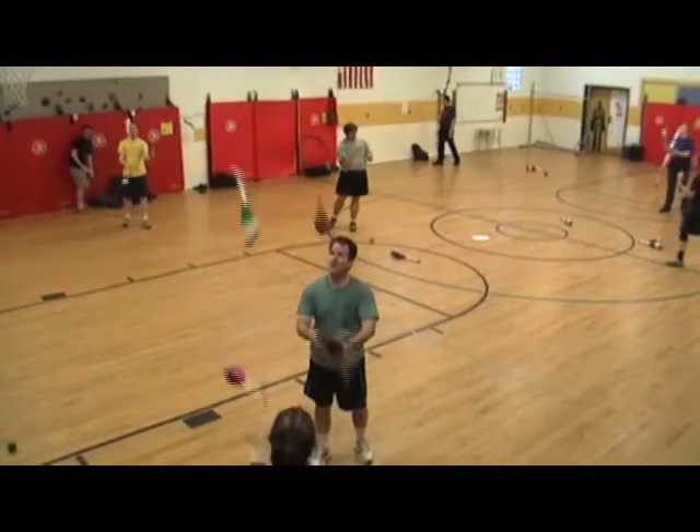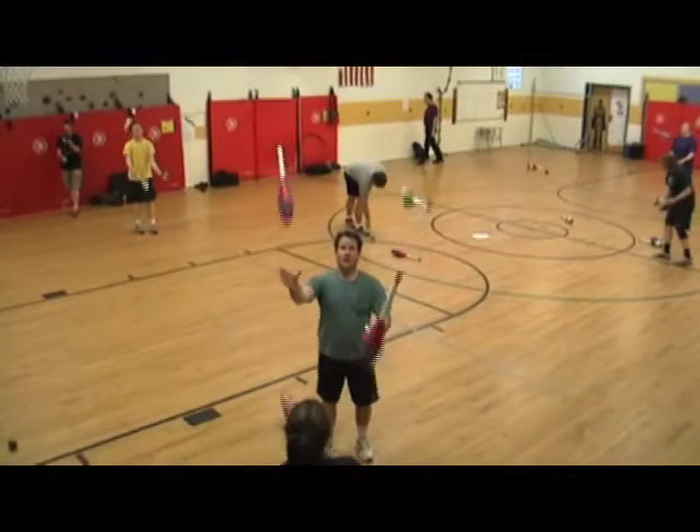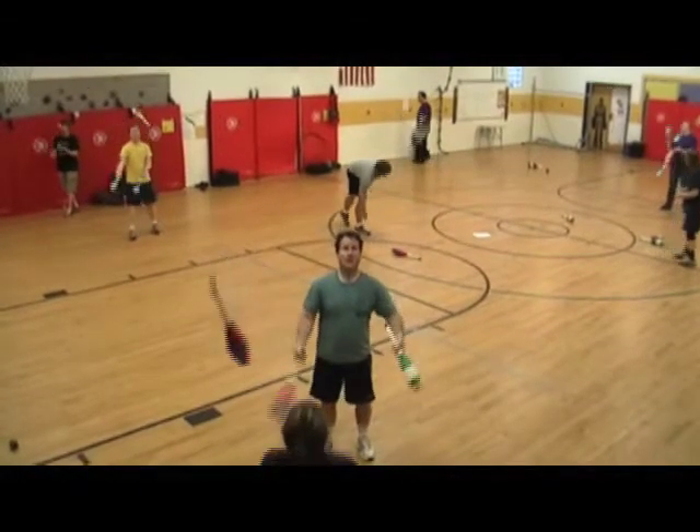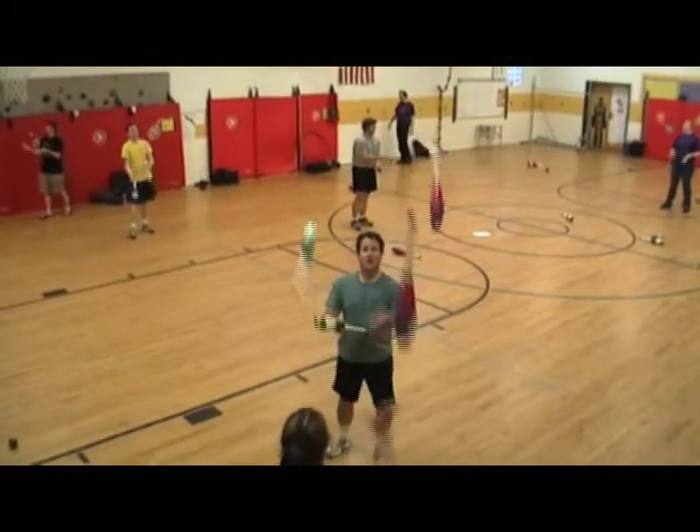All the passes are with the purple clubs, which are the passes I'm receiving from Erin. So if I receive a purple club in my right hand, my next right-hand throw is a diagonal pass.